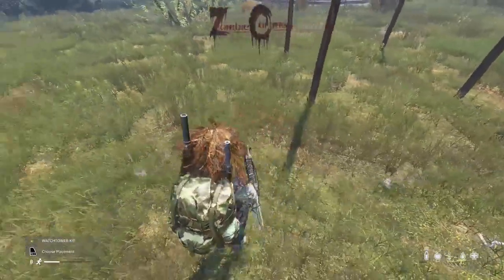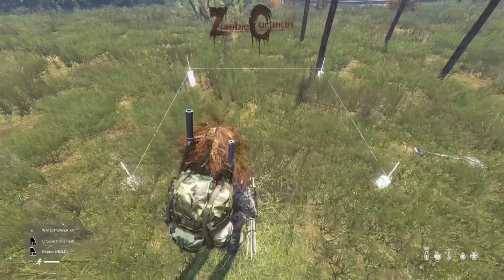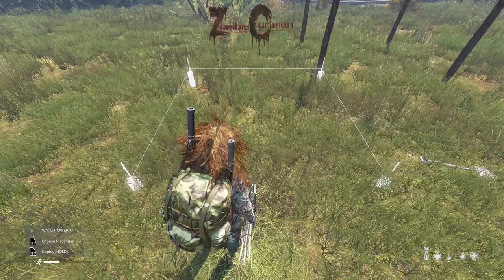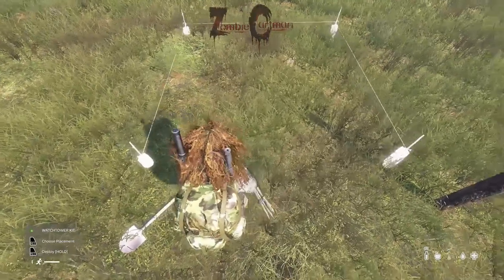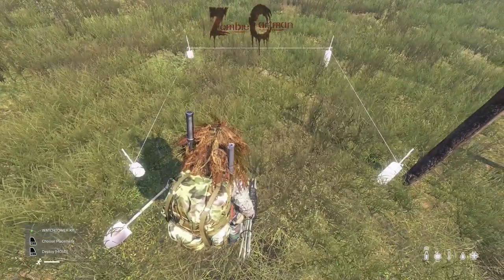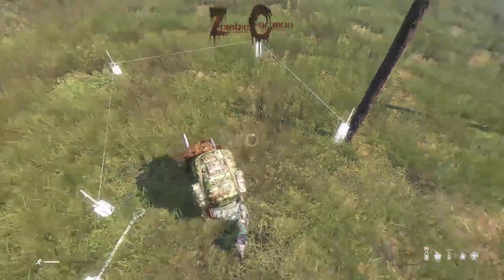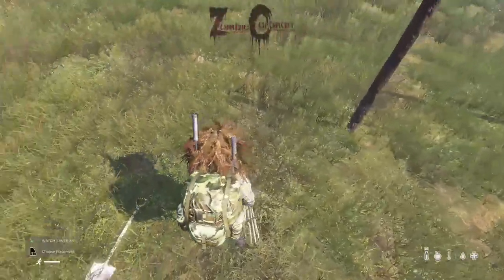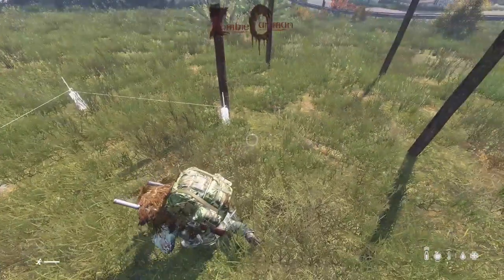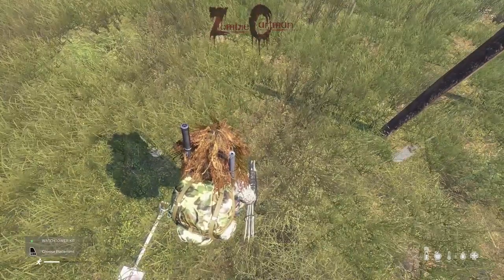This can be somewhat difficult to do because when you go to place the watchtower, you can't really turn your head — there's no free look or anything like that, so it's kind of difficult to actually line these posts up. One trick I did find is that you can start to place the watchtower, and while you're actually placing it, you can kind of turn your head and see if you're lined up. If you're not lined up well enough, you can just stop placing the watchtower and keep trying until you get it placed in a perfect 90 degrees off that first watchtower.